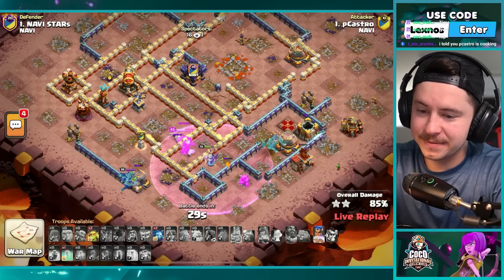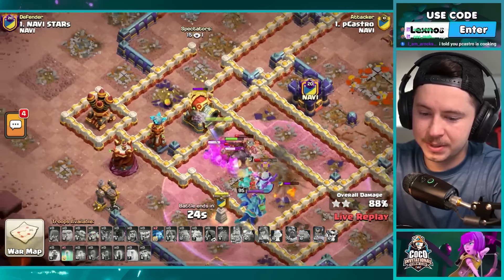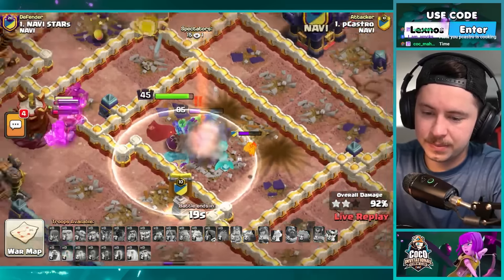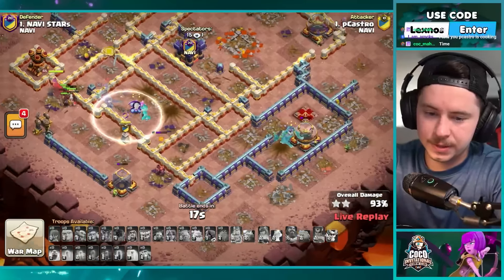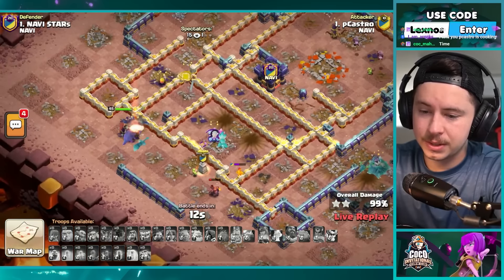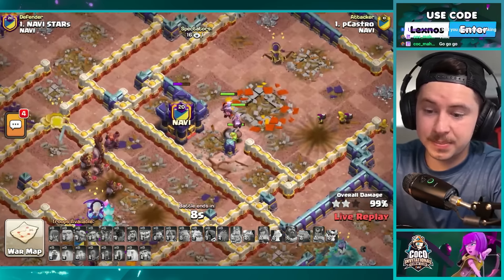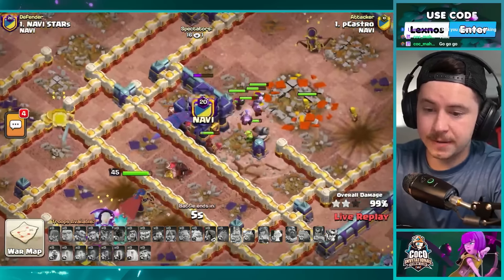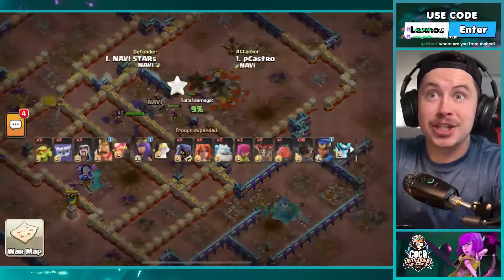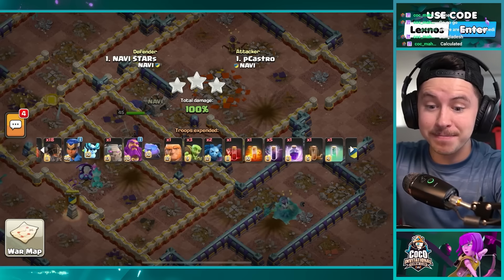He might be in big trouble now — he's got no cleanup on the right. Very little, 30 seconds to go — this might be a time fill. He's got the invis spell, he's got the haste vial and the hog rider puppet. 24, 23, 22 — the grand warden's about to get absolutely slapped. Makes the king invisible, goes for time. He's got cleanup on the right — this is actually so close. 13, 12 — through the king, 99! Tornado traps spinning them in circles. Five, four, three seconds to spare and he still manages to three star even though the bats got wiped out.